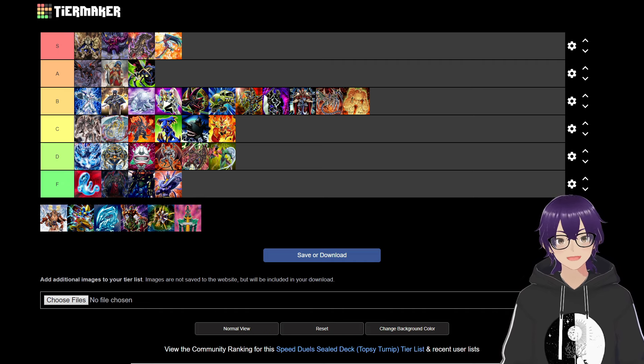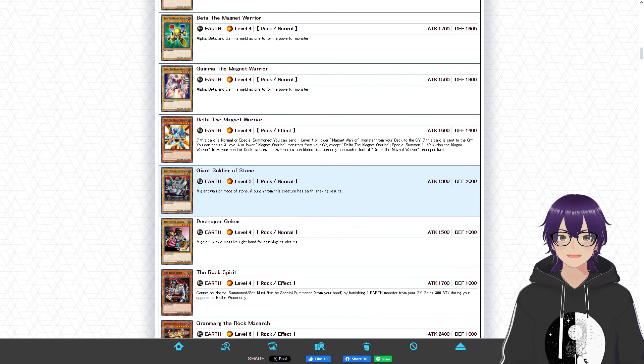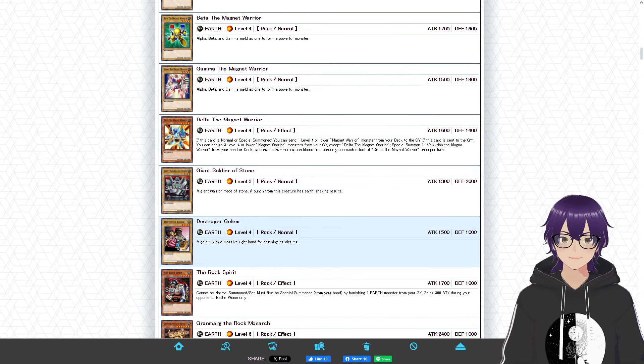This is Yugi's Magnet strategy. The main cards are Valkyrion, Alpha, Beta, and Gamma — all essential to summoning Valkyrion. Additionally we have Delta, which is huge — it's one of the best magnets, and I was flabbergasted that it was printed alongside these cards. I feel like if this deck got any more magnets it would have been extremely busted. The weaker inclusions are Giant Soldier of Stone, Destroyer Golem, and Rock Spirit. Destroyer Golem serves no purpose besides being a rock, Giant Soldier of Stone at least has 2000 defense, and Rock Spirit is just an extender for extra damage.